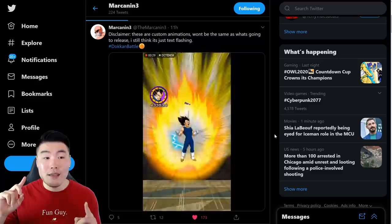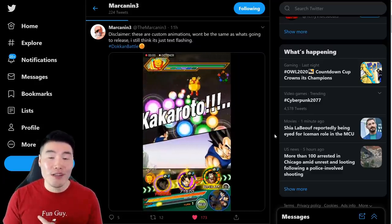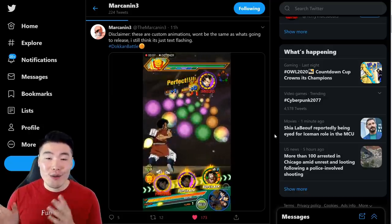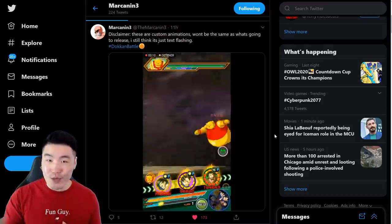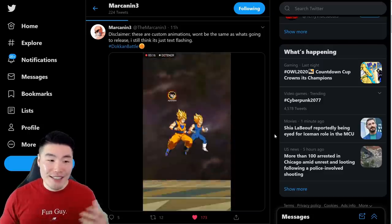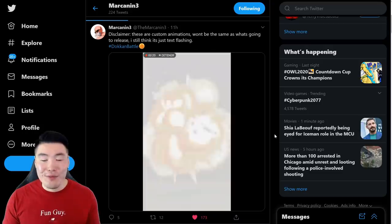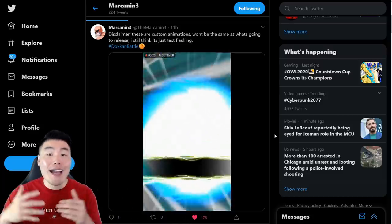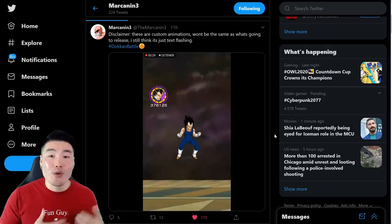The first one is partner specials or partner super attacks, and the second one is conditional super attack effects. Let's start with the partner super attacks first because that's honestly the one that's much more intriguing, much more hype, much more exciting — it sounds much cooler. It's essentially what the name sounds like: it's very self-explanatory. It's two units combining for a special super attack as opposed to their normal super attacks.